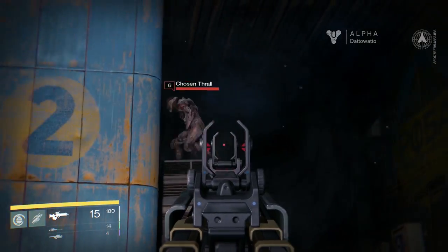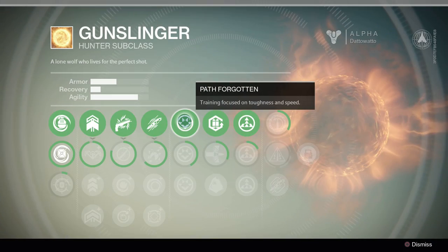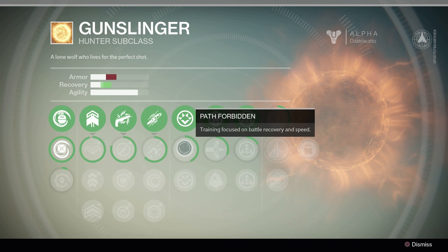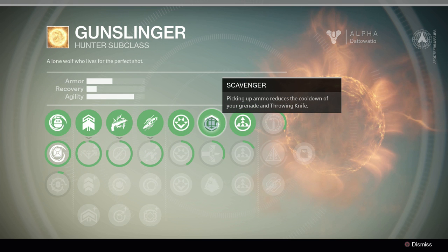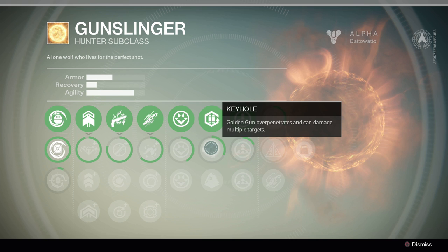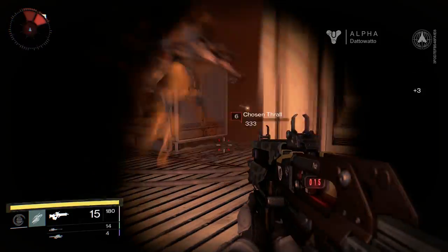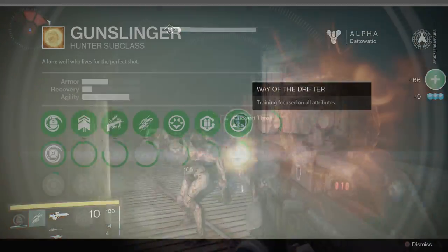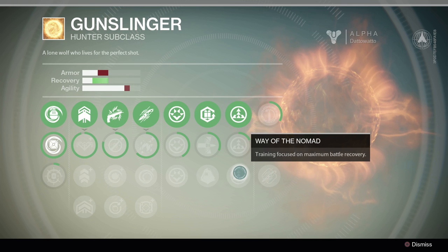The next four skill columns are all passive bonuses. The first column grants bonuses to Armor, Recovery, and/or Agility: Path Forgotten grants Armor and Agility, Path Forbidden grants Recovery and Agility, and Path Unknown grants Armor and Recovery. The second column grants bonuses to your abilities: Scavenger reduces the cooldown of your grenade and throwing knife when you pick up ammo packs, Keyhole makes Golden Gun overpenetrate and deal damage to multiple lined-up targets, and Gunslinger's Trance grants bonus stability on precision kills, stacking up to three times. The third column offers Way of the Drifter for a slight boost to all attributes, Way of the Fearless for a large Armor boost, and Way of the Nomad for a large Recovery boost.